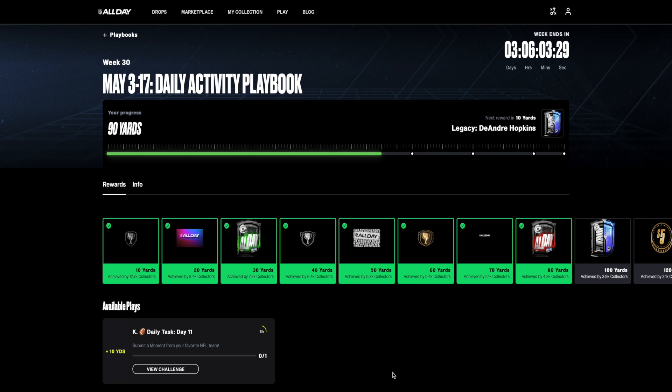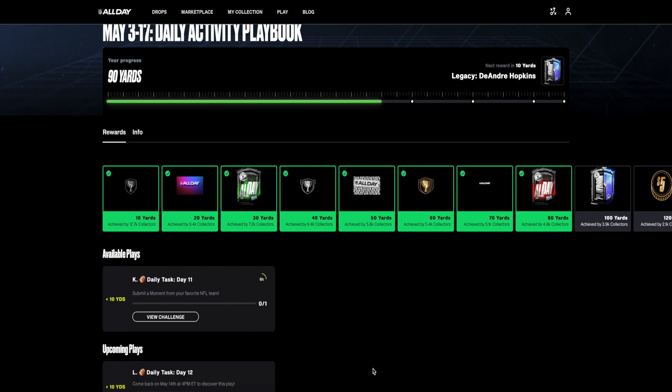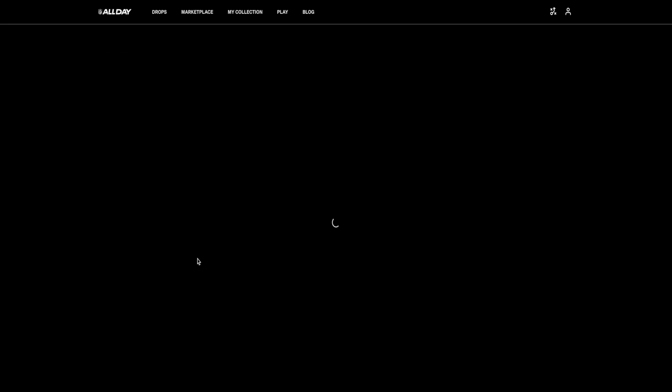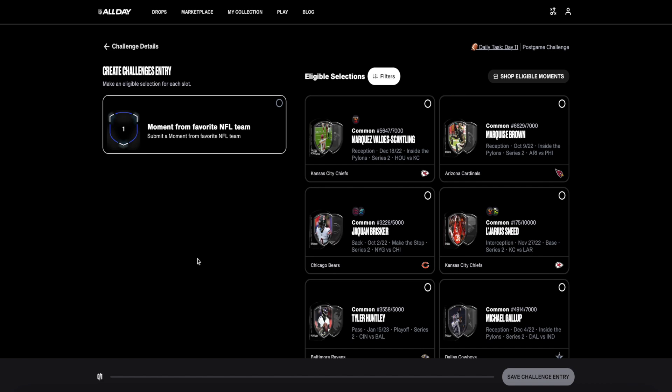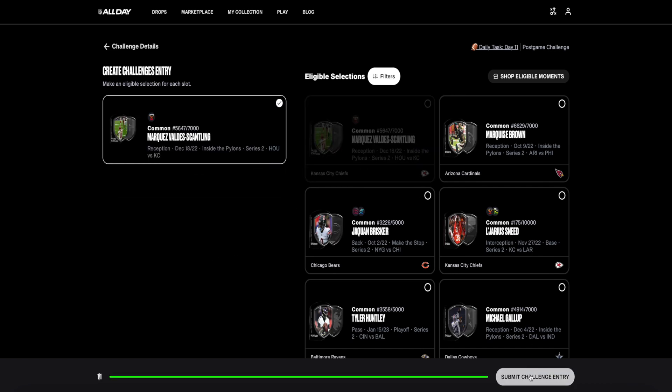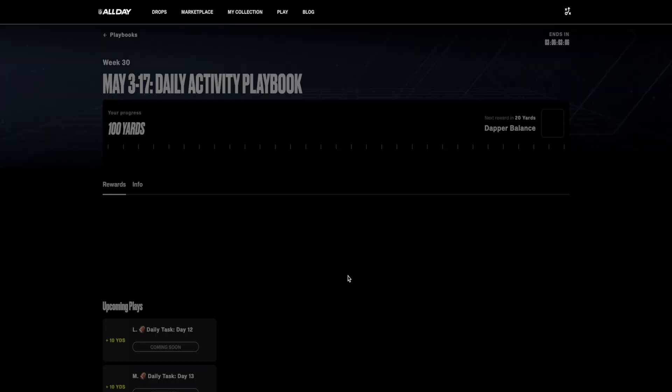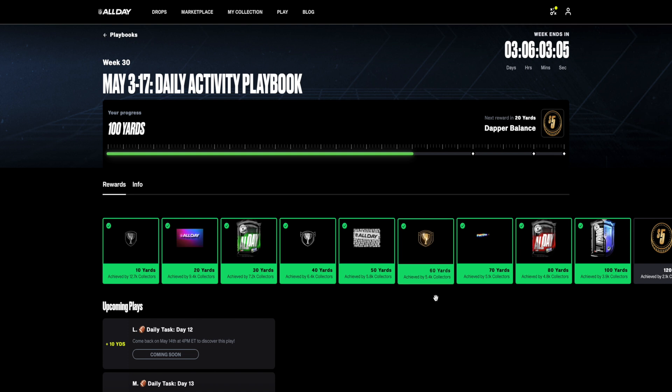Unfortunately we missed day 10, but we jump back in on day 11, which is May 13th. Today we have to submit a moment from our collection of our favorite team. I'm going to go with and use this MVS moment, lock him in, and with those 10 more yards we are now at 100, which means we will get that DeAndre Hopkins Draw It Up reward.